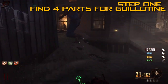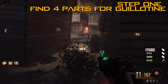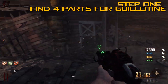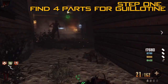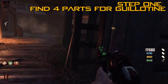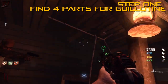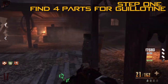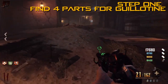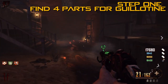The next part we're going to collect is like an antenna, found on the lower floor of the barn. Pookie is kindly pointing it out for us here. We're going to add that to the guillotine as well. And then there's just the one last part we need, which is the crystals — let's add this to the guillotine as well.